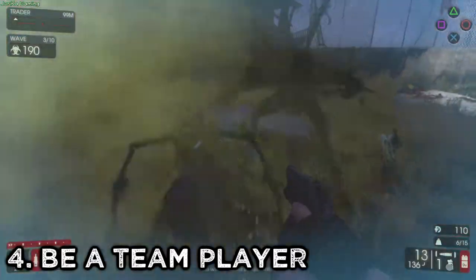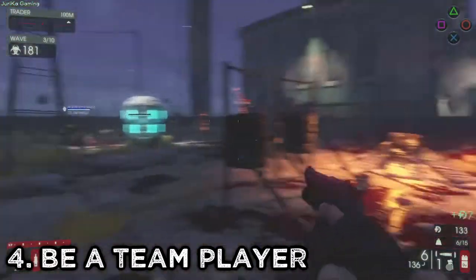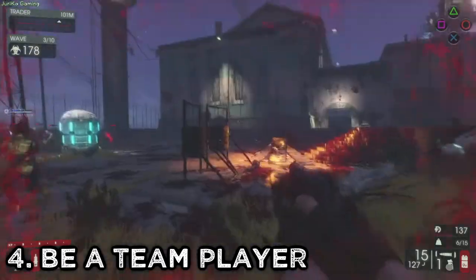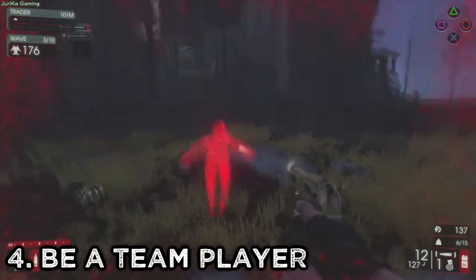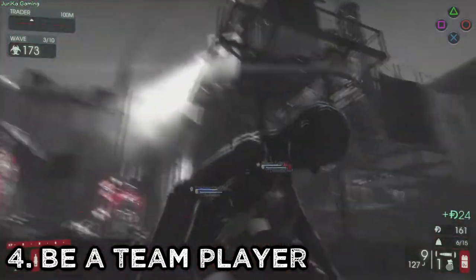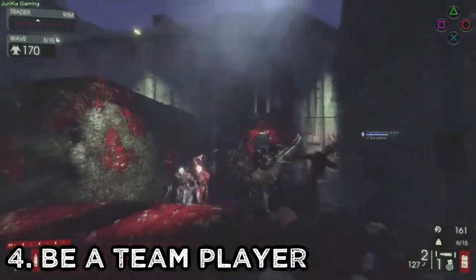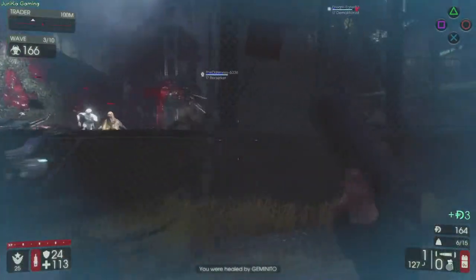Number 4: Be a team player. Killing Floor 2 is a co-op game. It's not about getting the most kills, it's about surviving with your whole team. Don't be Rambo — you are a lot more valuable to your team alive than dead. Try to keep an eye on your team: if somebody's getting chased by a large Z, go and help. If somebody's low on health and they haven't noticed, heal them up.